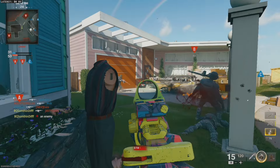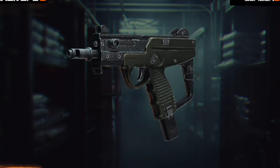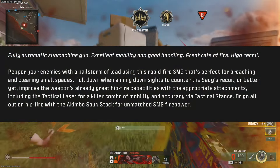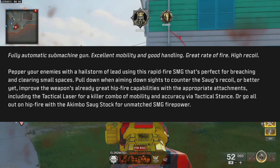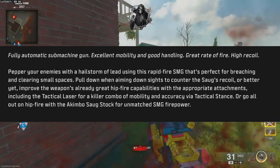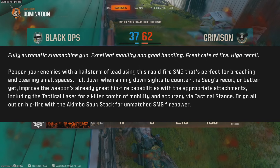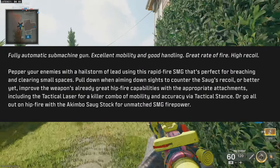Starting with the base weapons unlockable in the Battle Pass, first we have the Sog SMG. For anyone that played Black Ops 4, you'll remember this beauty. The Sog is unlocked on page 3 through the high-value target section. It's a fully automatic SMG with excellent mobility, good handling, great rate of fire, and high recoil. Per the description: pepper your enemies with a hailstorm of lead using this rapid-fire SMG, perfect for breaching and clearing small spaces. Pull down when aiming down sights to counter the Sog's recoil, or improve its already great hipfire capabilities with appropriate attachments, including the Tactical Laser for a killer combo of mobility and accuracy via Tac Stance.